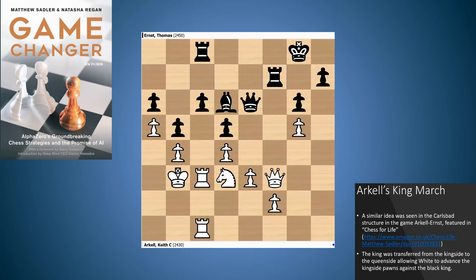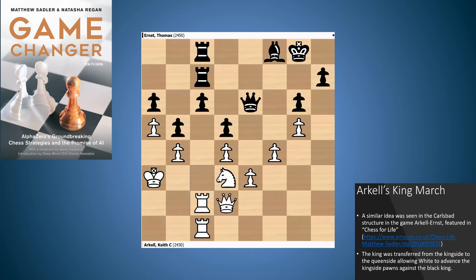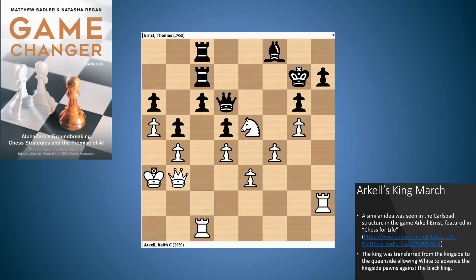The game continued with Keith just gradually improving his position. The king gets out of the way of any annoying checks. Black still doesn't seem to have any active plans to break free of White's grip. White has a total grip here. And this was a little bit of a shame — just at this moment, and at a number of other moments later on, Keith could have played E3 to E4, just breaking and threatening F5 then G6 — it would have been completely killing since D5 is pinned. It would have been completely winning. Unfortunately, I think he must have been getting short of time and didn't quite find the way to push the game through, eventually allowing a perpetual at the end. Real shame, but the strategy itself was fantastic — just like Petrosian, bring the king over to the queenside and then push the kingside pawns to launch a decisive attack against the opponent's king.